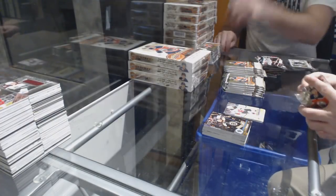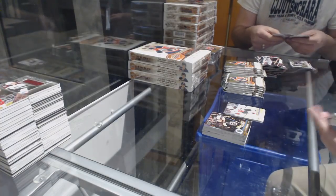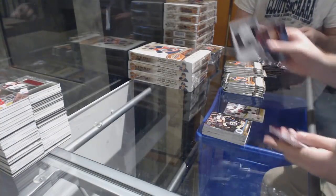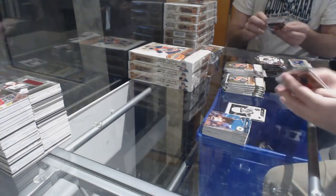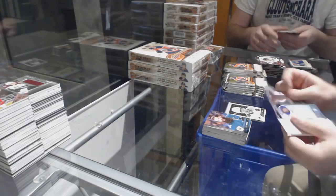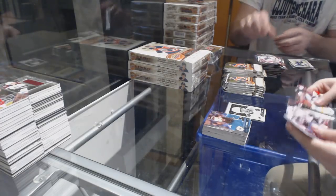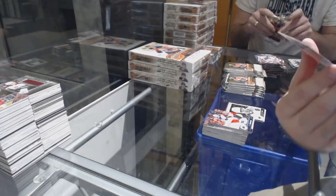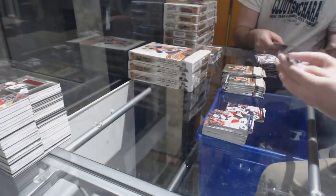Niko Hischier number 225 Young Guns Canvas for the Devils. Whoever has New Jersey, I highly recommend getting that one graded — canvas cards grade phenomenally well. And of course if anyone else needs cards graded, we normally get them expedited right out. Robert Hag for the Flyers, portraits rookie.